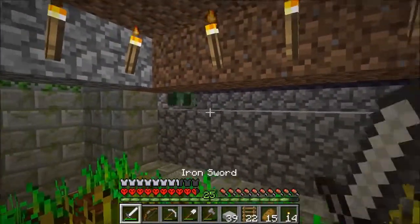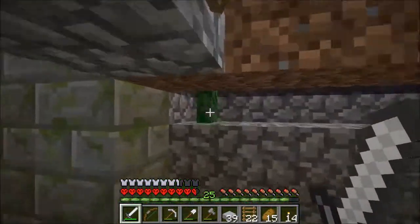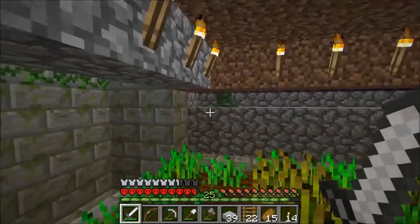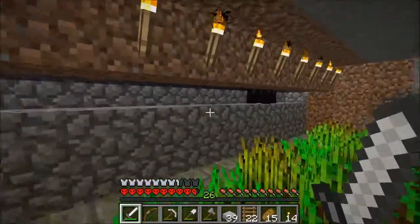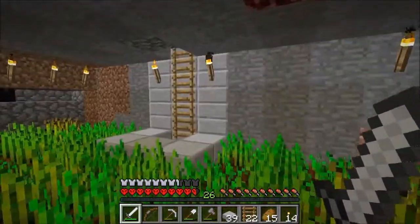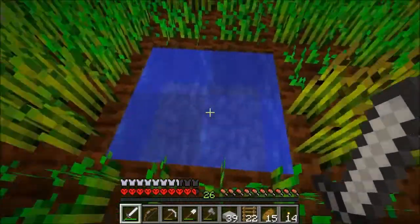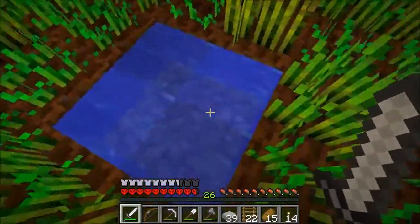Oh, there's a creeper — that would be a creeper stuck in my trap. So if I hit it, will it try to explode? You're not going to get out by jumping, creeper. Okay, so that worked. No gunpowder, but that's fine. Gunpowder is only really useful for TNT, or you could use it for fireworks and stuff — just for fun, never really used them before. I think cobblestone looks fine as the floor of a little water feature like that, so we'll stick with the cobblestone there.